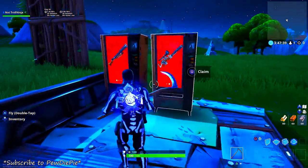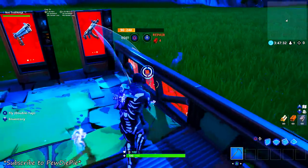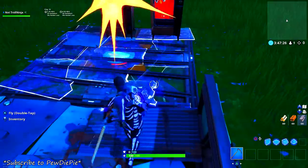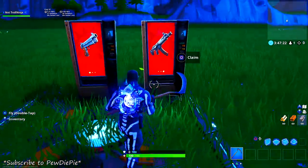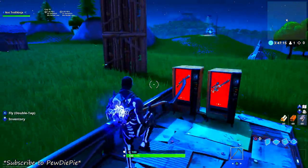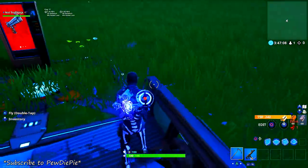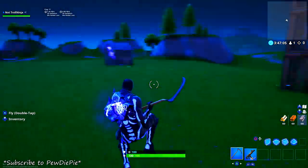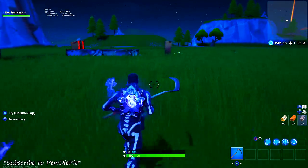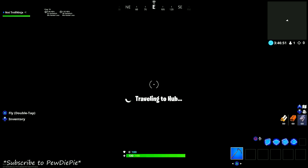To recap: go to your creative island and build walls up to the height limit. Copy four more walls to go above the height limit, then build floors above the walls to create a platform. Leave the island, go back to the creative hub, then visit Retaliate's island — the code will be in the description. Collect the ranged ports, come back to your island, drop the ports in front of the rift, enable auto pickup weapon, and as soon as you enter your creative island double jump and fly.